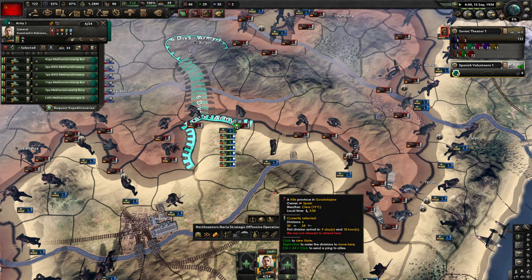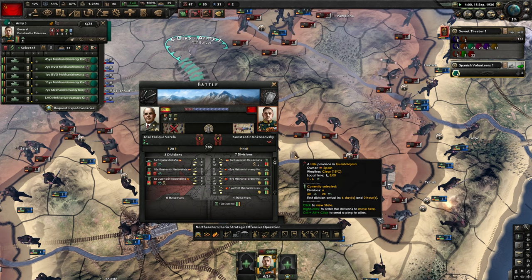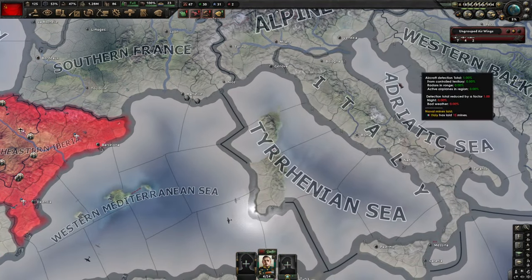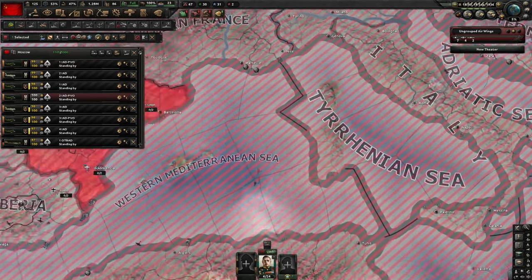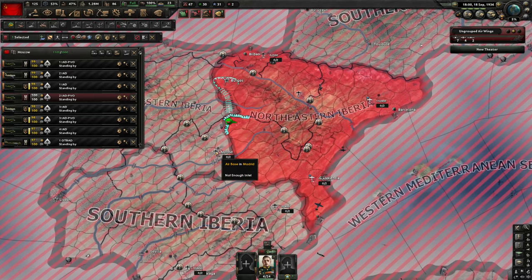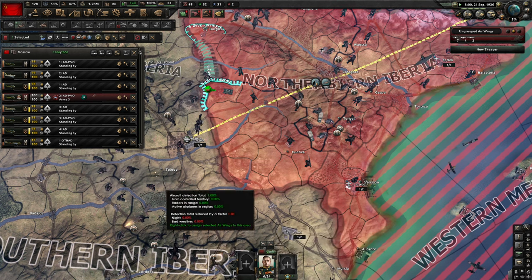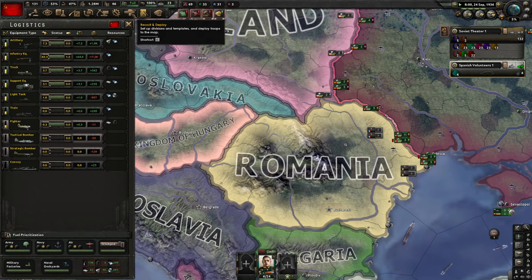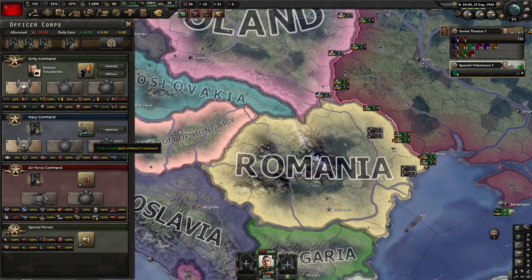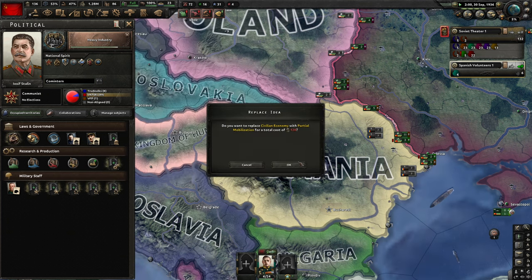I can't build up organization because they keep attacking us — so let's just push. Rokossovsky is doing a lot of work. I also have some fighters to bring to the fight. I'll move them to Madrid, give air superiority orders, deploy them on Rokossovsky — they should do the job, maybe moving to Valencia. Now we pick Bold Attack. I want to play offensive this time and move to Partial Mobilization.